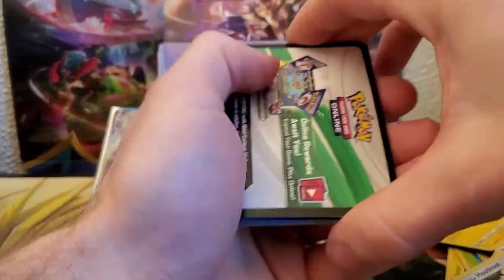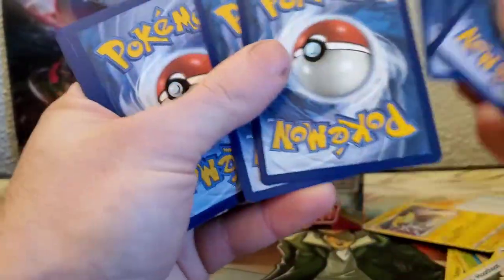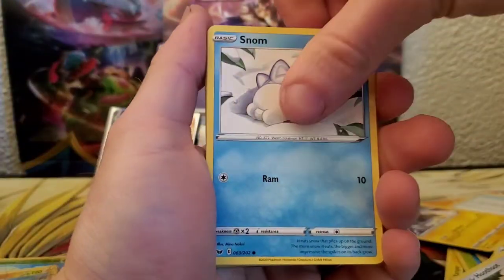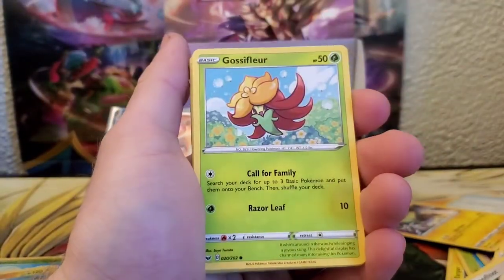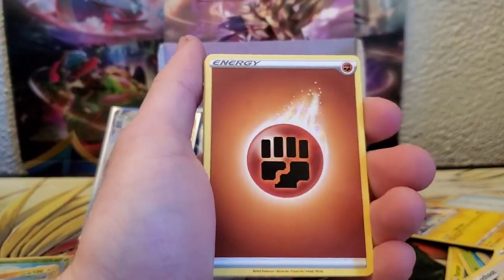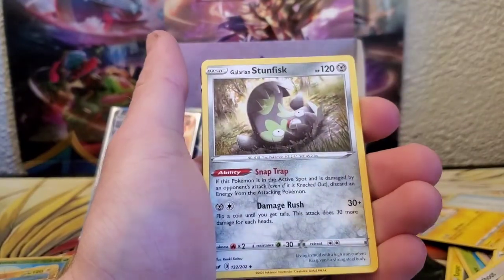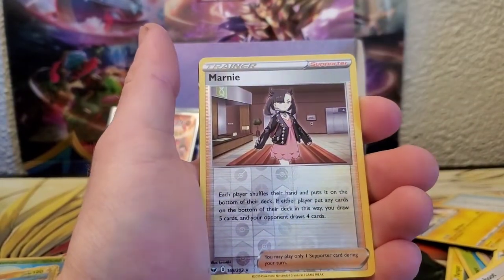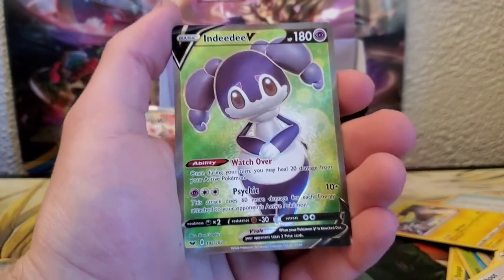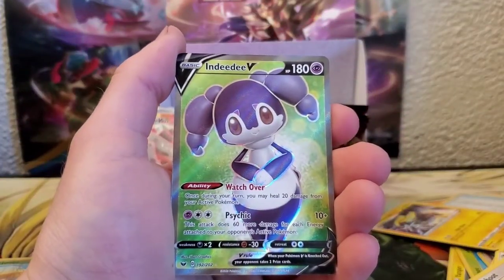Here we go into the next pack. We got Snom, Mawile, Gossifleur, Goldeen, Diglett, Energy, Energy Switch, Dottler, Galarian Stunfisk, Reverse Marnie, and a Full Art DDV — let's go! Heck yeah, I'll take that!